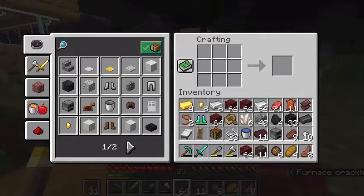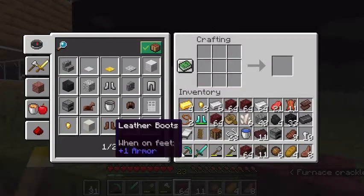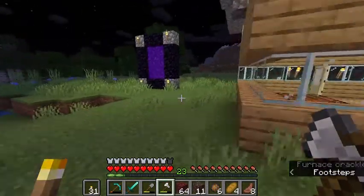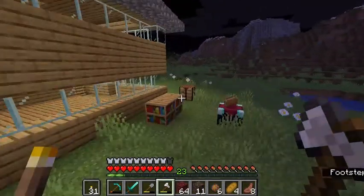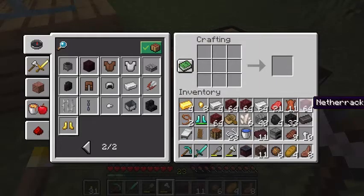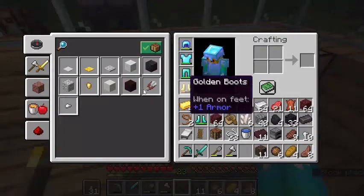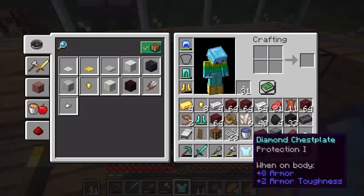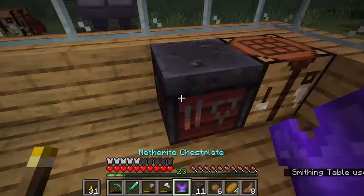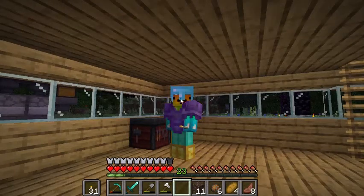I'm about to make a smithing table. You just need four planks and two iron, so I think I can make it — but I don't have any wood, which is embarrassing. I'll quickly get some wood. Got my four planks, now I'll craft my smithing table. I am super excited! I'll place it down, put my chest plate and netherite ingot in, and I have a netherite chest plate! This is the thumbnail photo for sure.